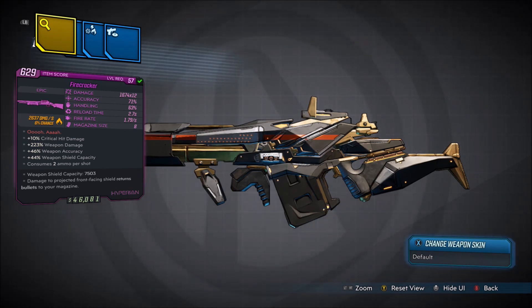The red text of this weapon says: plus 10% critical hit damage, plus 223% weapon damage, plus 46% weapon accuracy, plus 44% weapon shield capacity, consumes 2 ammo per shot, weapon shield capacity is 7,503. Damage to the projected front-facing shield returns bullets to your magazine. Damage is 1,674 times 12, accuracy 71%, handling 63%, reload time 2.7 seconds, fire rate 1.79 per second, with an 8 magazine size.